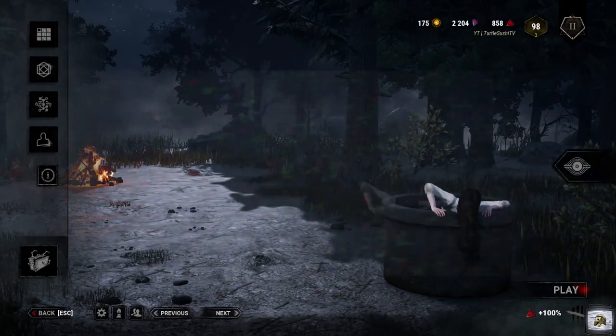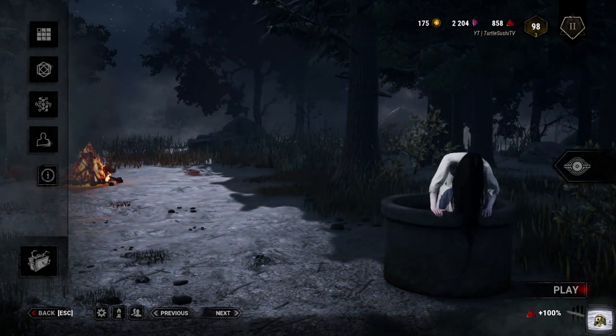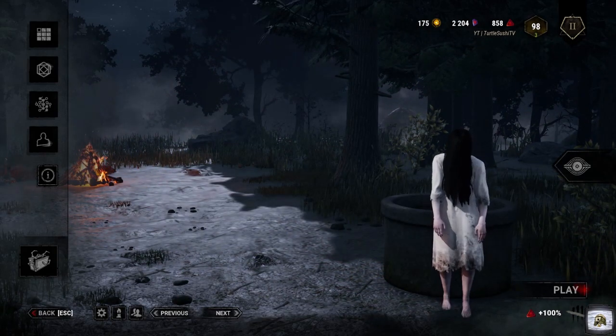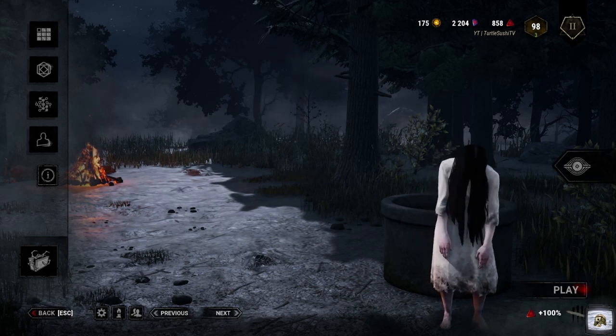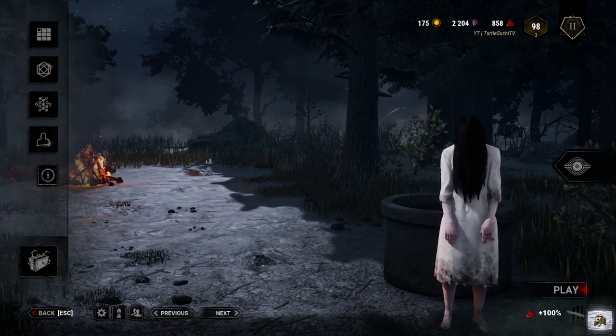So what exactly is the Sadako wallhack build? Well, it's a killer build that allows us to have an almost wallhack-like ability, allowing us to see survivors' auras through walls and other obstacles. Let's go over the perks that make this build shine.